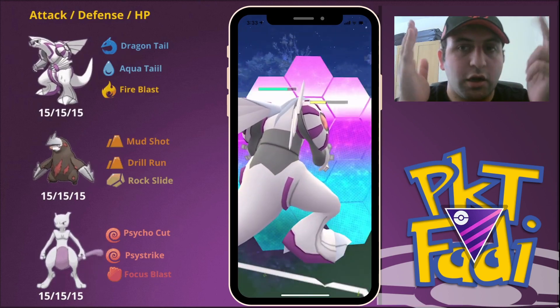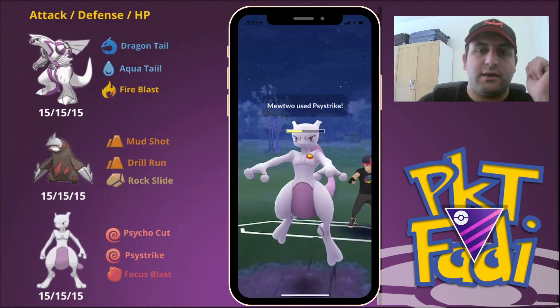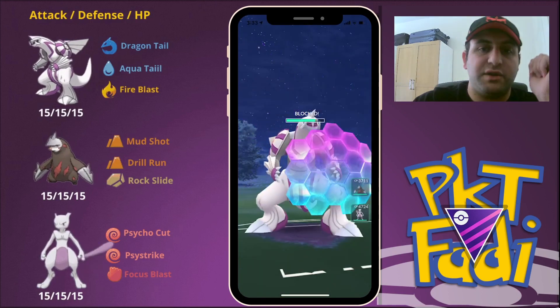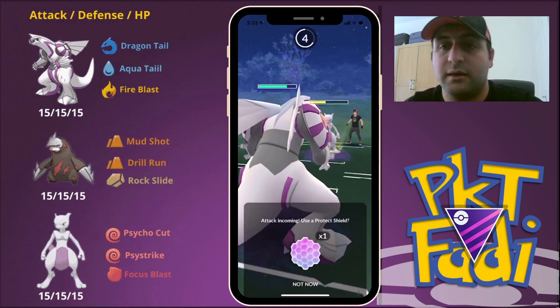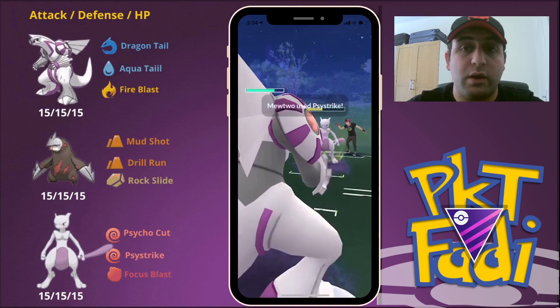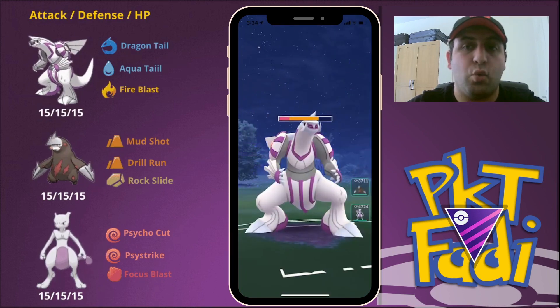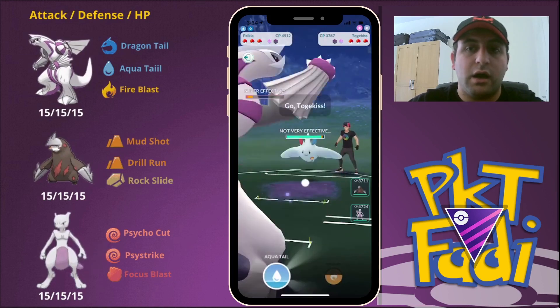So here we are going to shield the first Psystrike. It seems my opponent managed to build up to two here, so we're just going to be letting them hit us with one — that is the most important thing. We want to make sure they only hit us with one. Now we're going to use this opportunity to build up to another Aqua Tail.